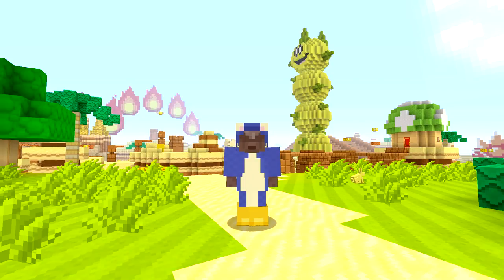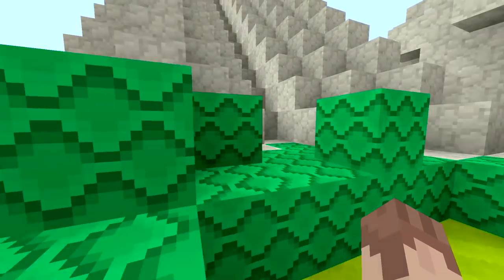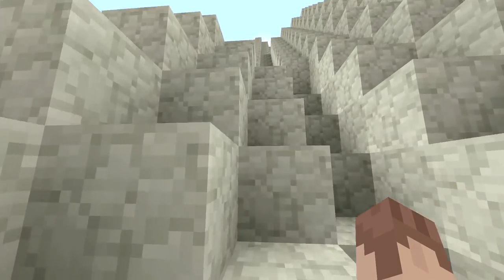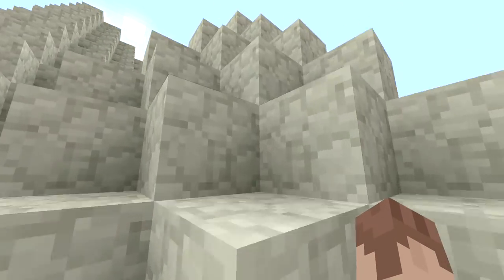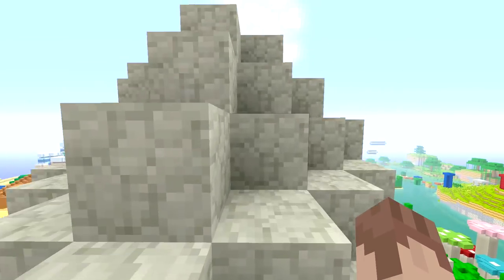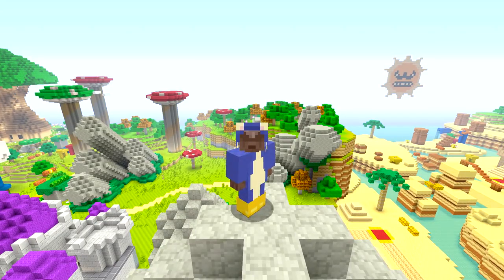I figured I'd make this episode after the amazing response we had from you guys the other day about this series. We got so many likes on that video and so many positive comments, and even some suggestions as well. I especially liked one suggestion about the Amy skin — that someone said we should just do the hedgehog with pink armor. I think that'll look way better. Good job, keep all the support coming.